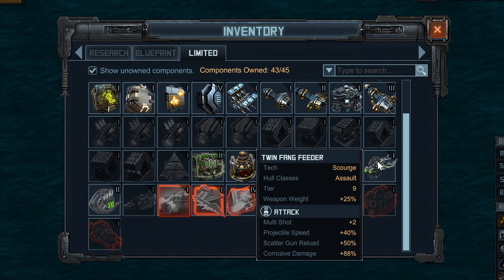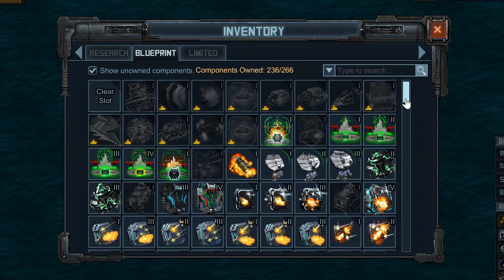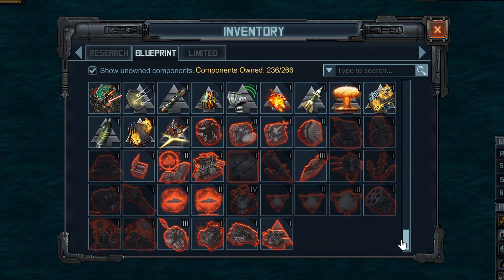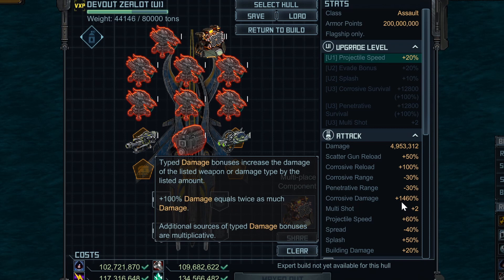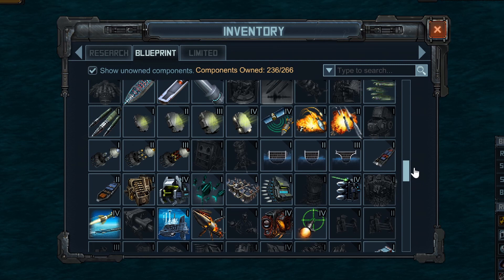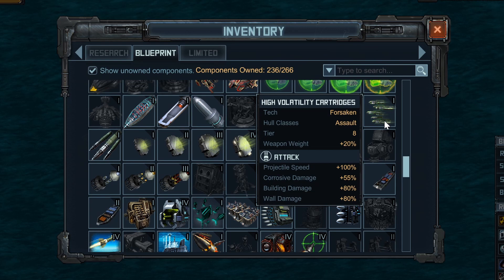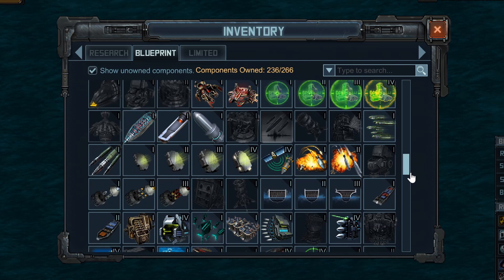Next are specials to boost your damage. I have the limited Twin Fang Feeder — I'm going to put one of these on each ship. If you don't have it, you can use the also-limited Scatter System 2, but the tier 9 Twin Fang Feeder is better and provides more damage. After that, I have the non-limited Full Focus Choke, going on all five ships. This and Twin Fang Feeder are really what makes your build work, increasing corrosive damage — already at plus 1,460% and going higher. I'm also putting on High Volatility Cartridges. Some people use the limited Lower Corrosive Mount instead, but I don't like it because you lose combat speed and turn speed for only a small gain in survival.